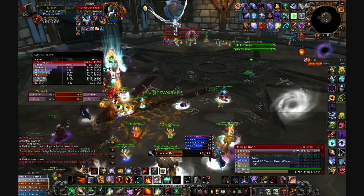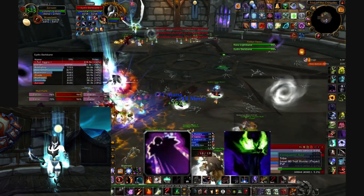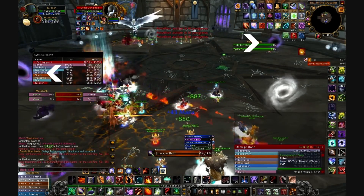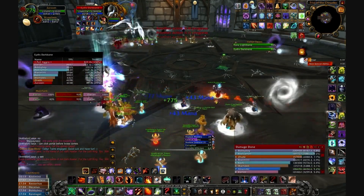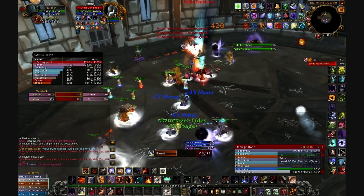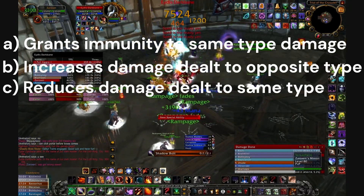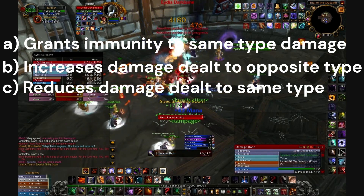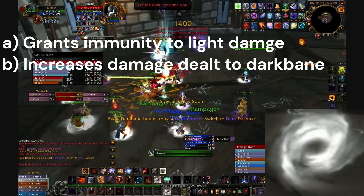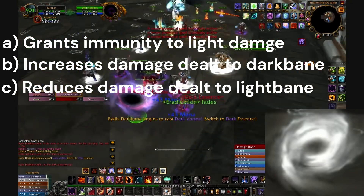Like their names suggest, Fjola Lightbane deals light or fire damage, while Eydis Darkbane deals dark or shadow damage. When the encounter begins, 4 portals spawn around the room — 2 light portals and 2 dark. Clicking on a portal grants the player either a light or dark buff depending on the type of portal they interact with. Interacting with the portal does 3 things: it grants immunity to the Valkyr of the same type, increases damage done to the Valkyr of the opposite type, and reduces the damage you deal to the Valkyr of the same type. For example, clicking on a light portal grants immunity to all light damage, increases the damage you deal to the dark Valkyr, but reduces the damage you deal to the light Valkyr by 50%.